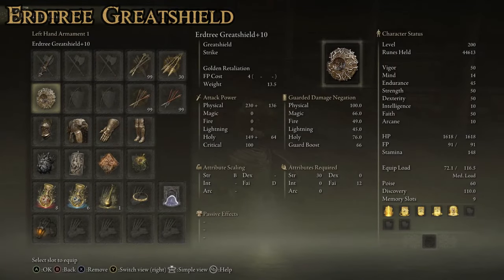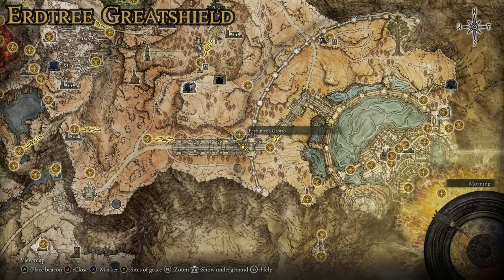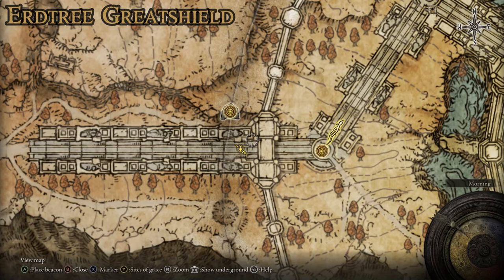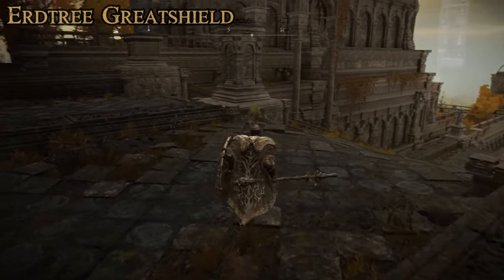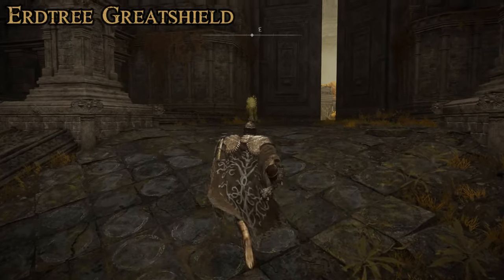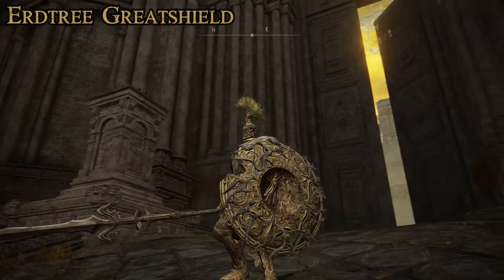Next is the Erdtree Great Shield — one of the best great shields in the game with the Golden Retaliation special attack, which a lot of people really like. It has a guard boost of 66 and goes really well with this theme. To get it, make your way up to the Altus Plateau gate area leading into the capital; the closest sites of grace are the Perfumer's Grotto and the Outer Wall Phantom Tree. At the top of the gate, you'll have to fight the Tree Sentinel Duo. They're very mobile, can jump, and have long reach with halberd-type weapons. Once you defeat them, they drop the shield.